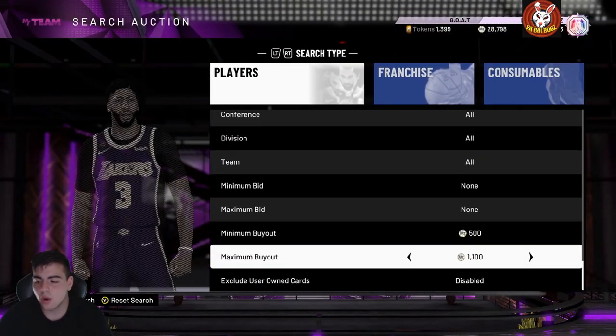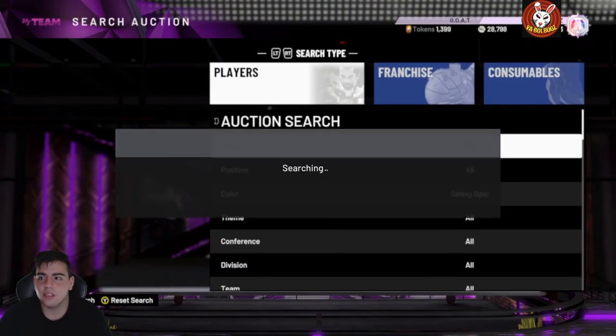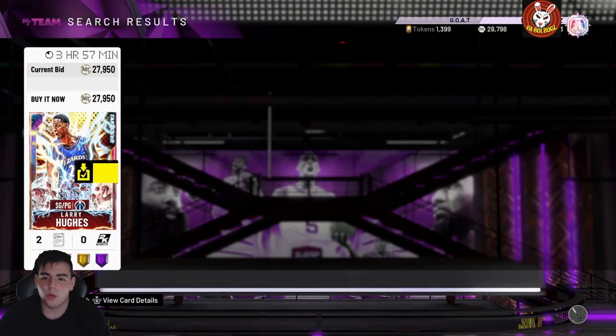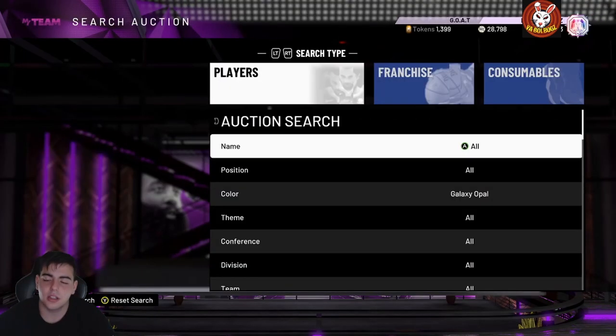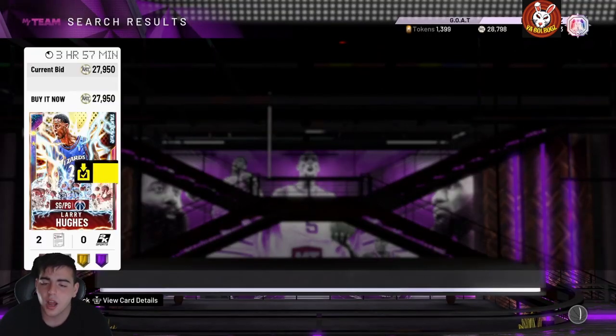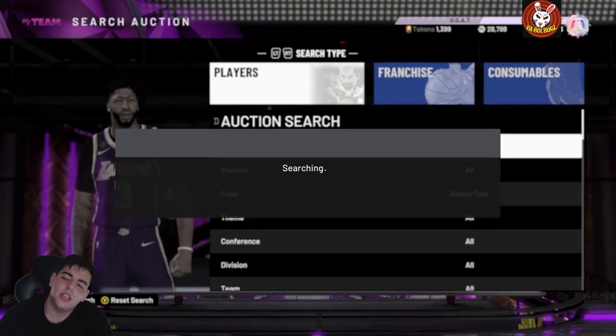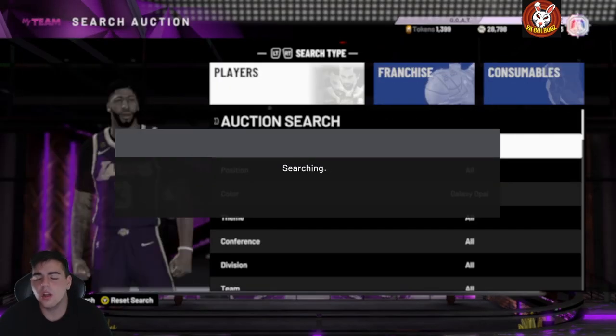Now let's talk about the Galaxy Opal snipe filter — you can make a lot of MT off snipe filters. This one has been going off for a very long time. The lowest-tier Galaxy Opal filter — I've seen Galaxy Opals sniped for as low as 500 MT. I'm setting 27,000 MT as my max on this filter. You just continue to refresh, you don't even have to move any bids, and your MT will go up. You can probably get at least two snipes per hour, guaranteeing around 60,000 MT an hour.